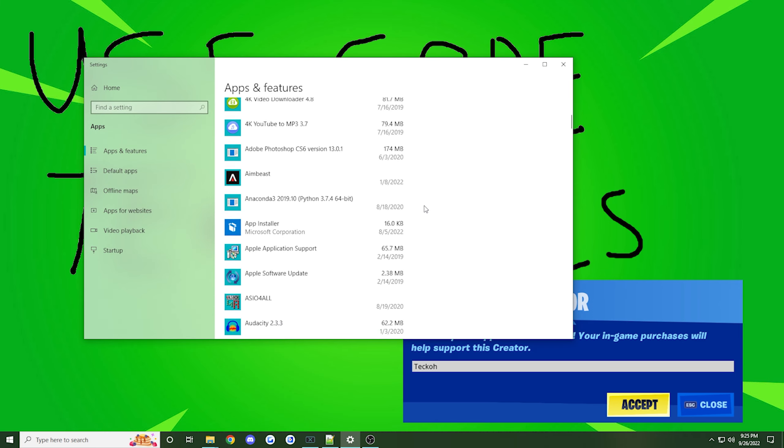That's going to wrap it up for today's video on how to reduce your input delay in Fortnite Chapter 3 Season 4 and in future seasons. Overall, if you follow all the steps in this video, you should see a very significant improvement in your FPS as well as a significant reduction in input delay. If you found this video helpful, be sure to drop a like and consider subscribing if you want to see more content like this. Also, if you want to show some extra support, consider using code Tekko in the item shop — it's 100% free and only takes a few seconds to type in.